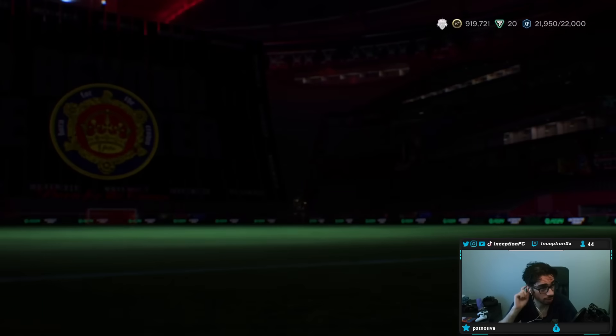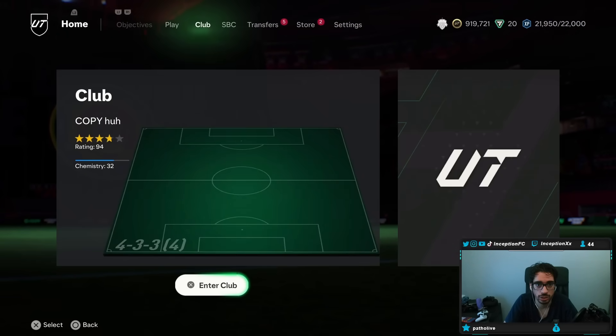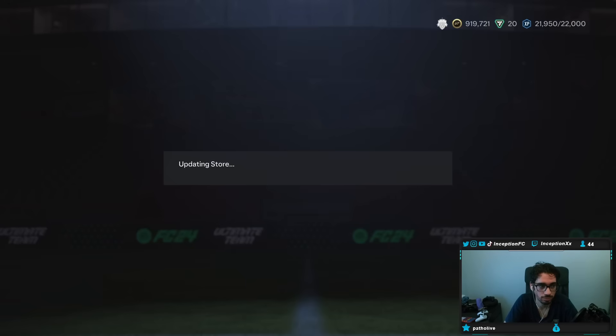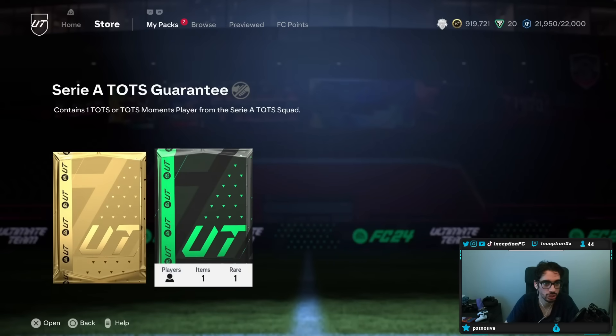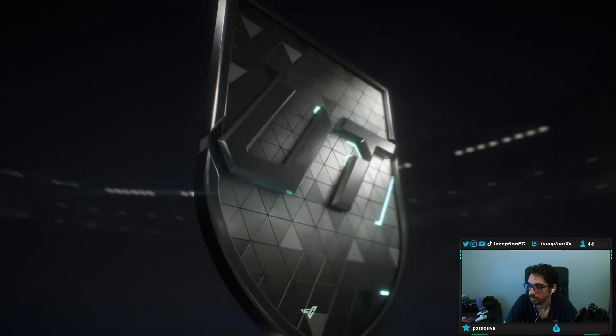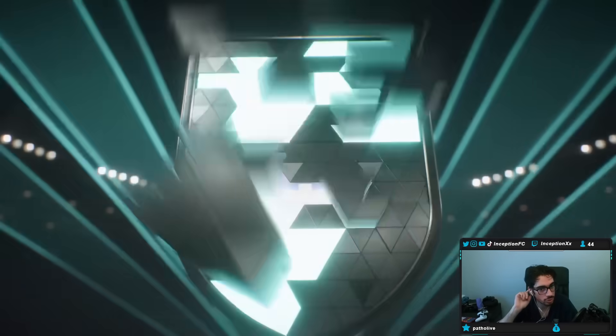This guy is working with a pretty cool squad to start off. Let's go ahead and see what he gets in his pack first. The first one is going to be a Turkish CDM — so this is Calhanoglu.